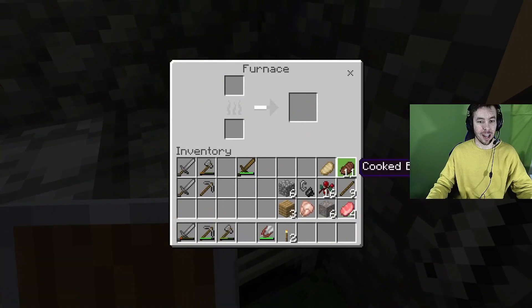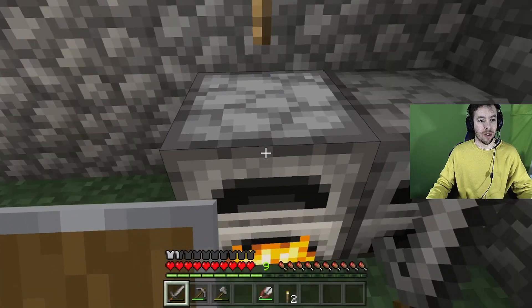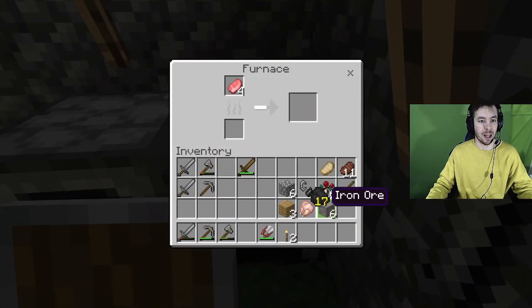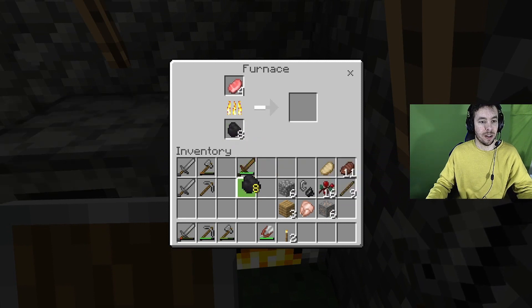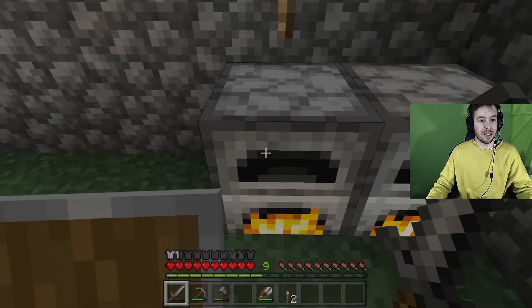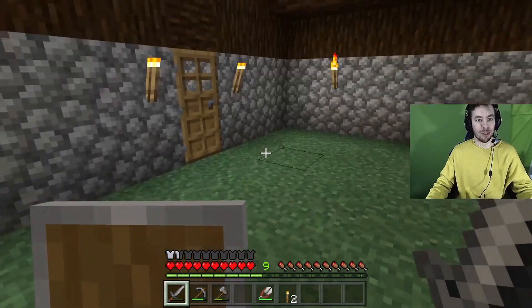Raw pork chop — you can't leave that sitting around raw. Let's cook that. I'm doing two things at once — cooking glass and cooking food. Boom shakalaka! I've got a nice big room here. Should I make that a separate room? I could just create a wall right there for my bedroom so I can get dressed without people getting in my way.